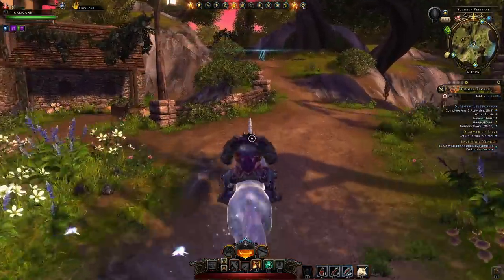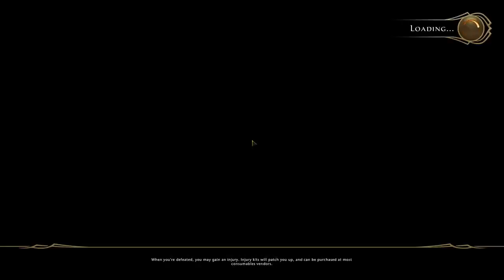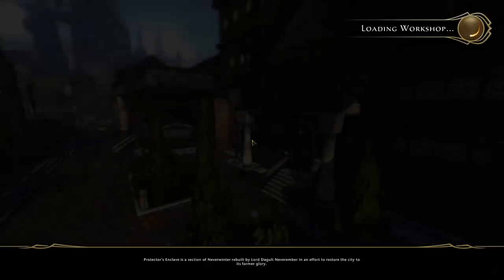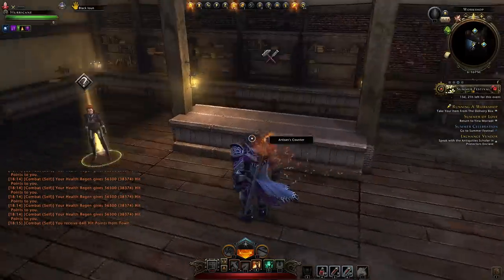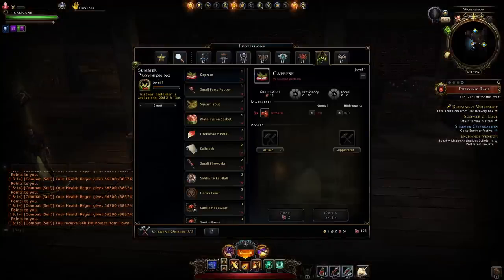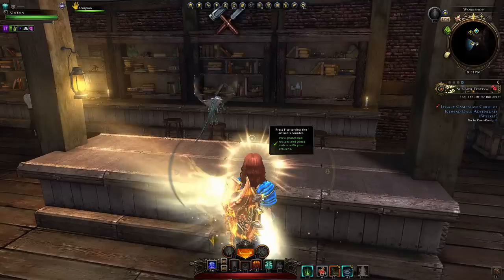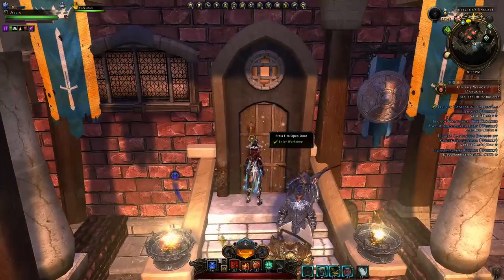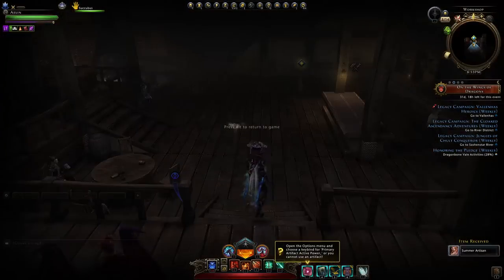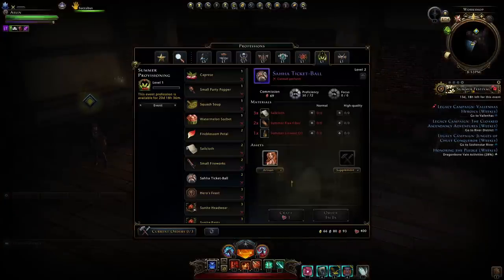Head back to your portal, back to Protector's Enclave, or directly to your workshop if you have VIP. Enter your workshop and, if you don't get a bug, you should be able to get a Summer Artisan. It looks like I did not obtain one upon entering — you'll need the artisan to craft your sailcloth to craft your Saha ticket boss. I tried this on my main paladin and still no artisan. Switching over to my rogue, I thankfully actually received the artisan — we can now actually go and craft items using this artisan.